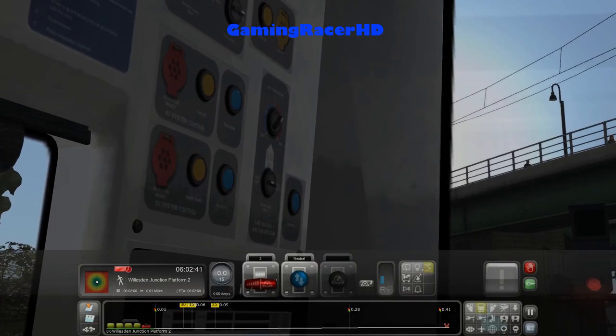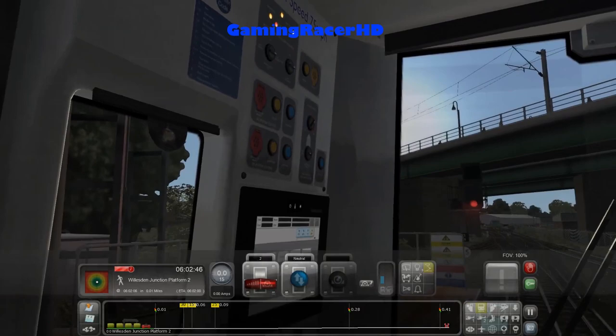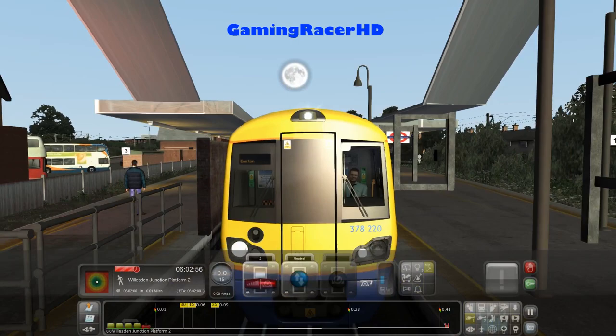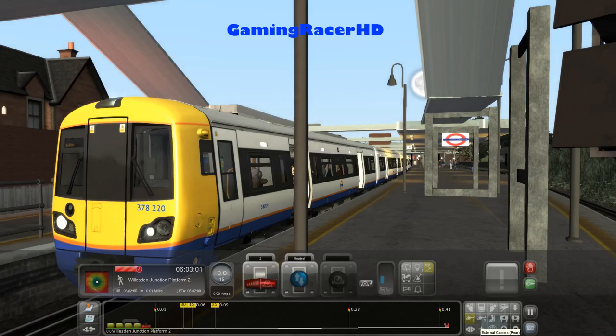Just set up the cab, and if we can find the lights that would be helpful. I think it's up there — it says 'day running.' Those lights look good. We've got the destination set, so that's all fine.